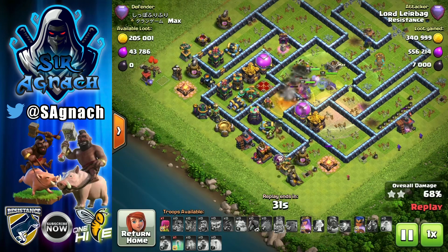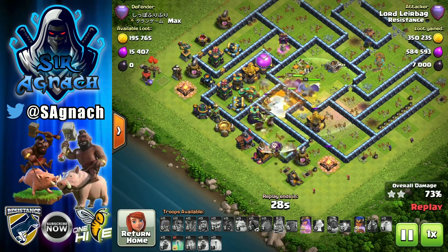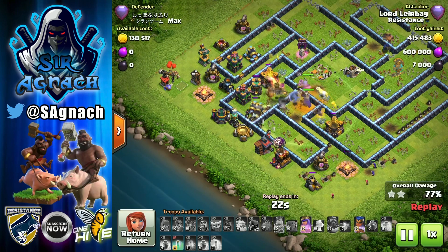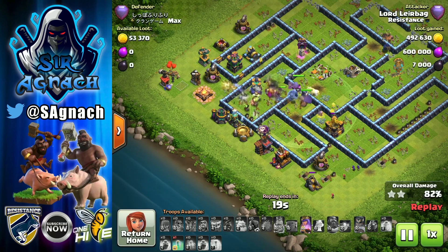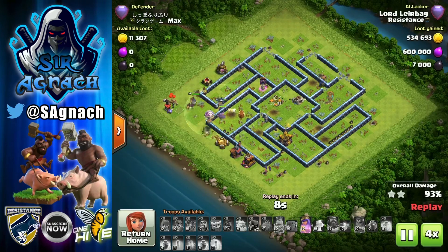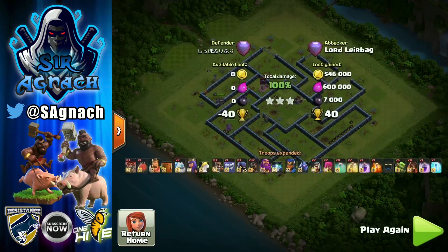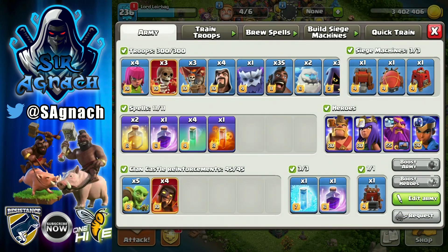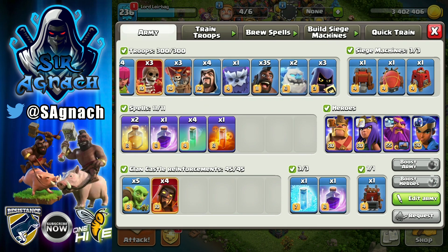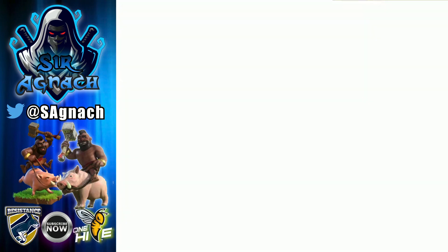Everything just keeps going. I put the poison down for the defending queen and she goes down. Now we're on the final Scattershot — we still have quite a few hogs, only a couple of defenses left, and now just cleanup. It's always about getting rid of the defenses nice and easy, it's just getting the cleanup sorted. This army is really strong — I definitely suggest using it. Let me know how you go with it, and if you liked the video, please click the like button, subscribe to the channel, and I'll see you next time!